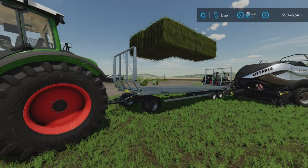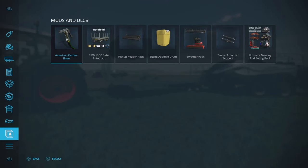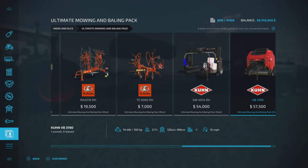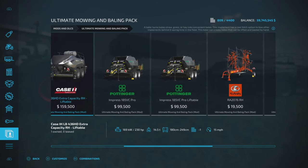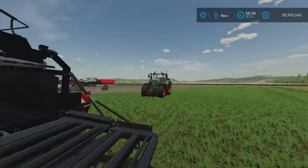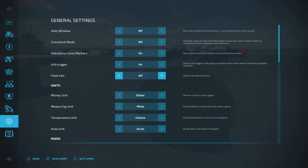As you can see, I have some bales loaded up here already. Let's quickly go into the two mods and DLCs. The Ultimate Mowing and Baling Pack has all these things and they will produce liftable, non-liftable, round and square bales of various sizes and capacities.